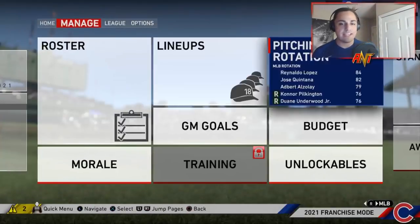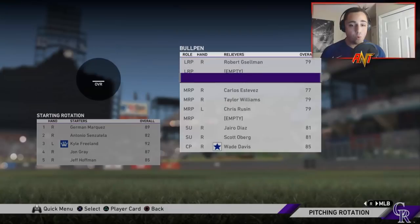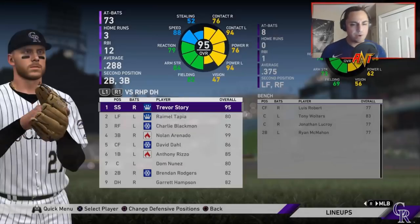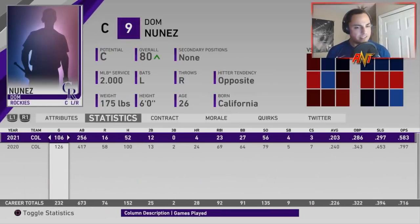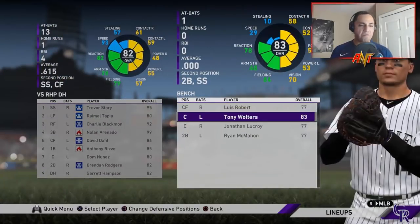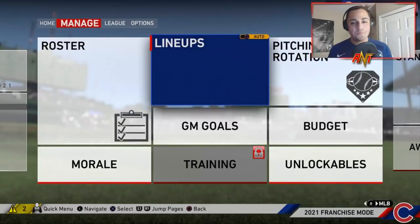The Rockies' pitching is nasty. Their lineup: Trevor Story, Arenado, Blackmon, Dahl, Rizzo — and on the bench they've got Brendan Rogers, Garrett Hampson, and Luis Robert. This team is absolutely nuts — three years in, this is what the no-budget simulation has built.